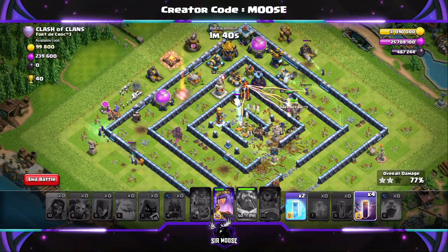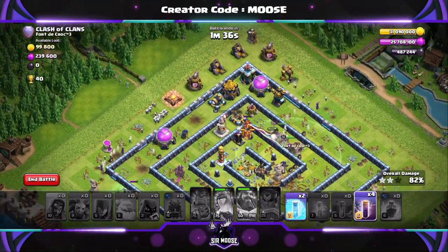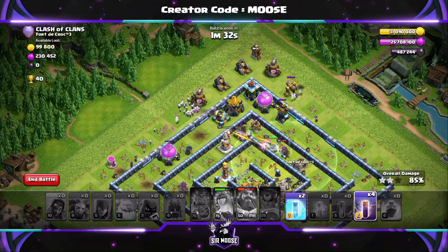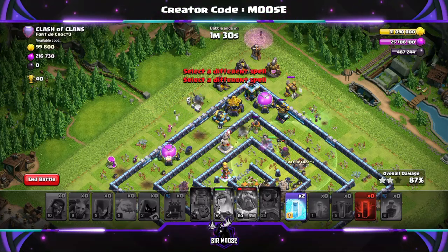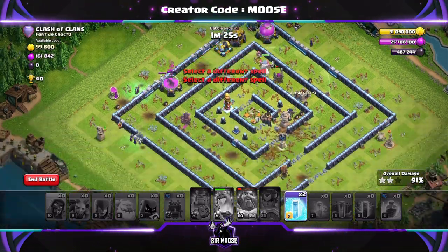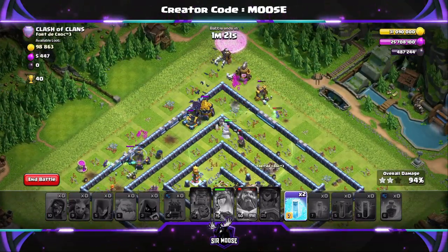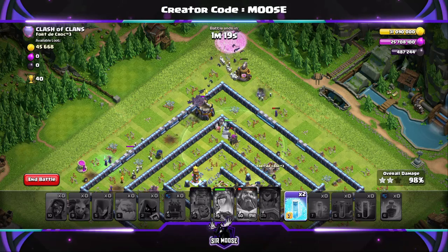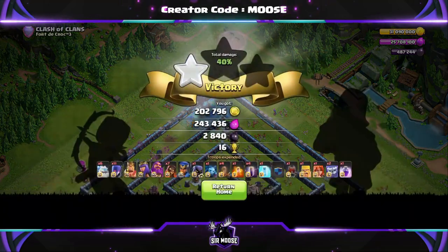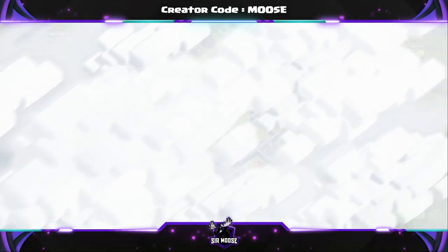At this point, I don't even think we need to use the bat spells. I think we're going to three-star the base without using the bat spells - that's how impressive this attack strategy is. But the bats wanted a little fly around, so I sent them in. We're going to freeze the storage for the freeze spell bonus, keeping one free spell. And there we go guys, there's our first replay.